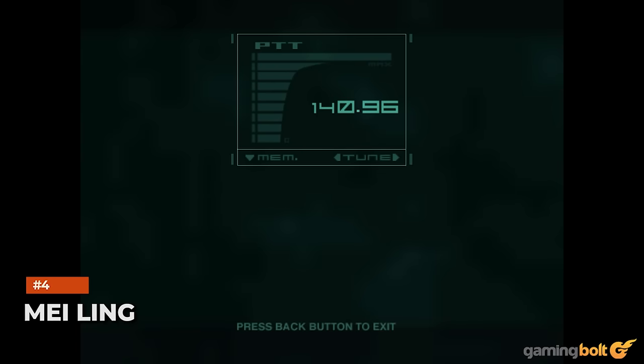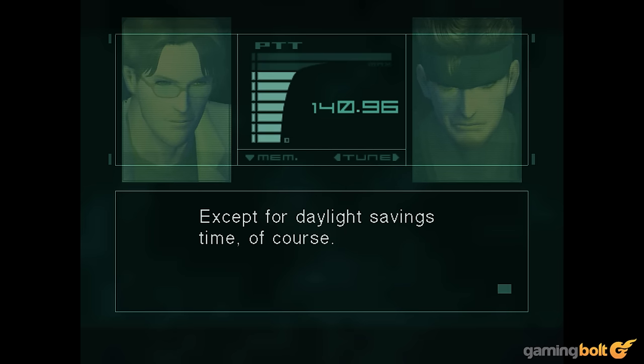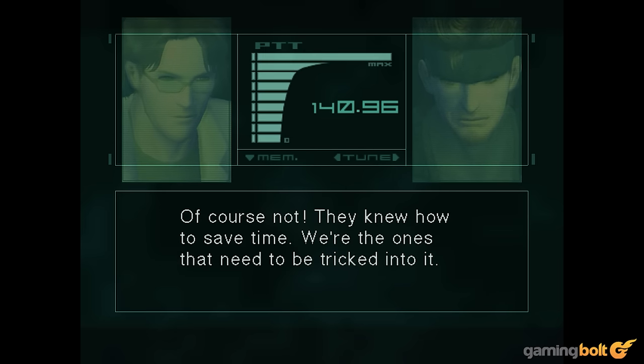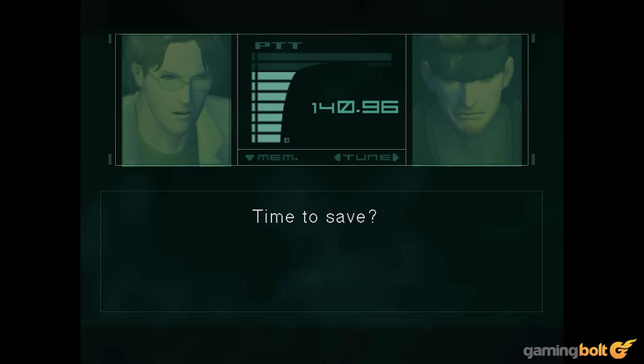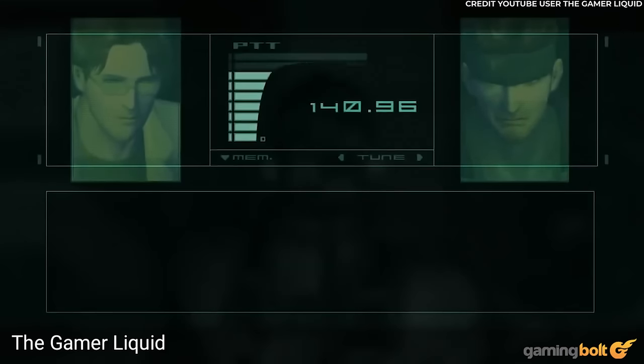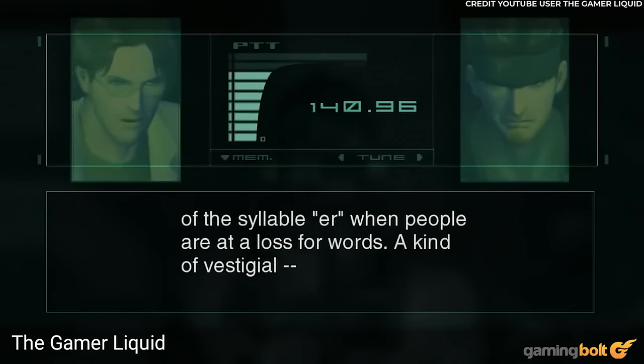Maybe there are players out there who are unaware Metal Gear Solid's Mei Ling makes an amusing voice-only cameo in Metal Gear Solid 2. It's simple to unlock her codec call — simply save the game at least 13 times in the tanker chapter, and she'll appear on the airwaves, first to correct the proverb Otacon keeps misinterpreting, before ridiculing him for not using the cheat sheet she provided.